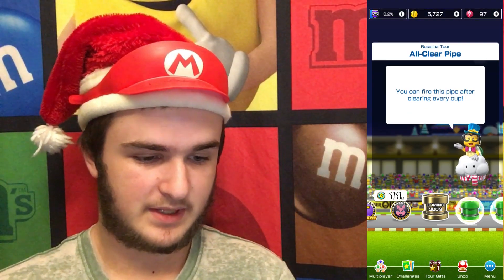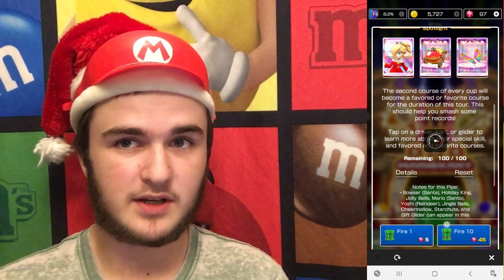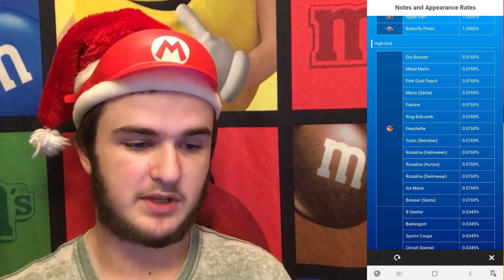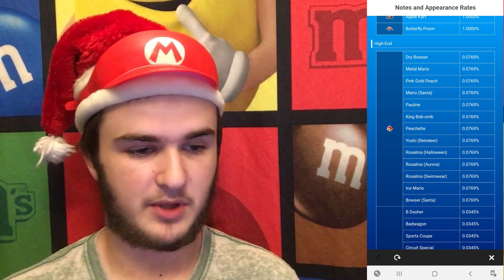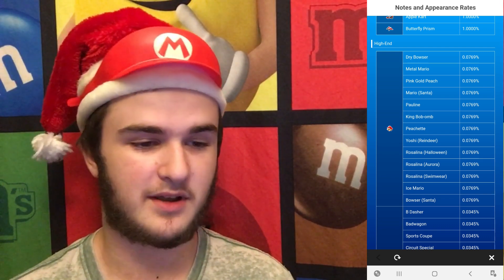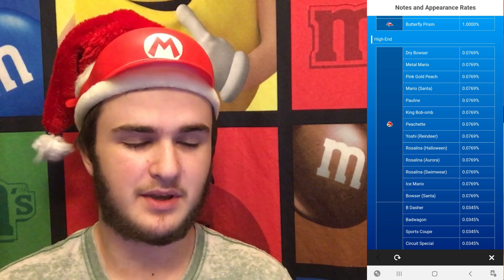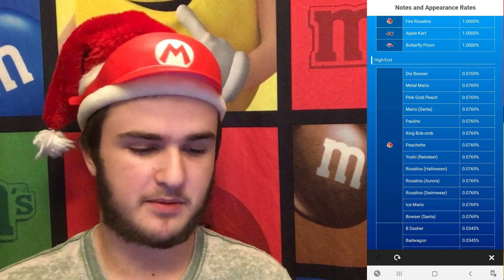The problem is that in this pipe - the Rosalina Pipe 1 - guess what's in this pipe? We've got obviously Mario Santa, Bowser Santa, and Yoshi Reindeer still left in here from last tour. And we also have the Week 2, which is three Rosalina reskins. But we also got King Bomb Bom, which apparently is now a normal high-end. I really want to pull him out of my free gold pipe. King Bomb Bom and Ice Mario are already in this high-end pipe, so it would be easier to get them out of the 50 pipe. Penguin Luigi's not in this 100 pipe, but it'd be easier to get them out of the 50 pipe either way.